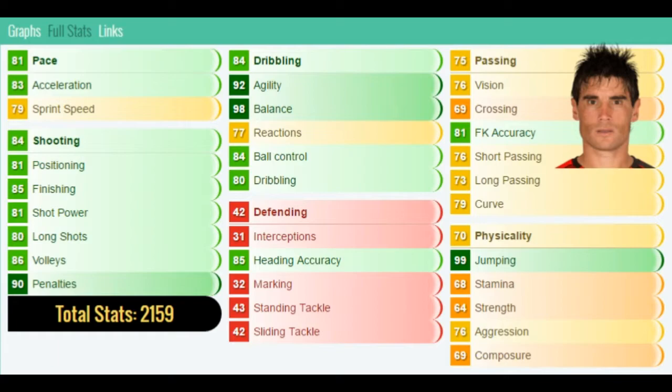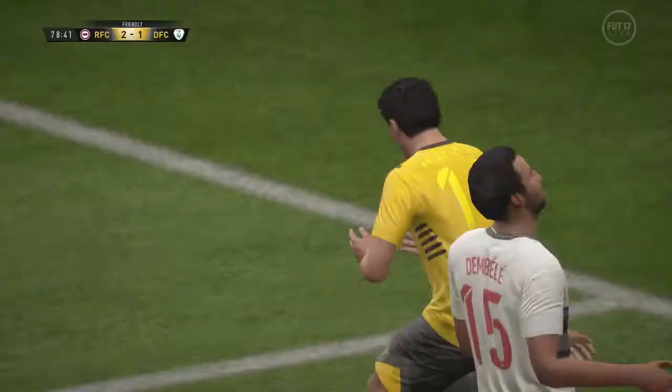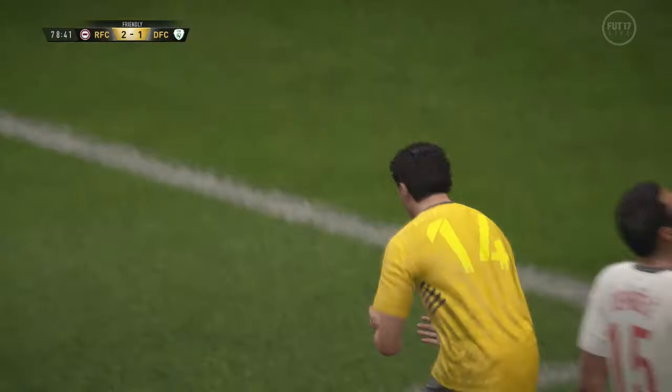Here are the in-game stats: 81 pace, 83 acceleration, 84 shooting, 81 positioning, 85 finishing, 81 shot power, 80 long shots, 86 volleys, 90 penalties, 92 agility, 98 balance, 99 jumping, 85 heading accuracy — though that doesn't really make a difference because the guy's only 5 foot 4. Free kick accuracy: 65, stamina: 68, strength: 64.